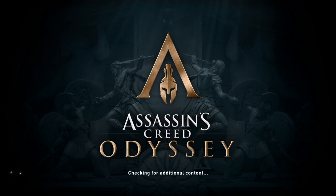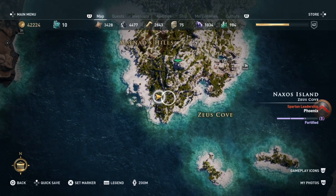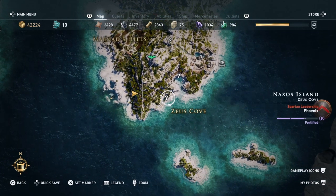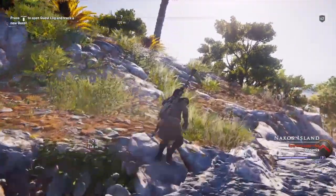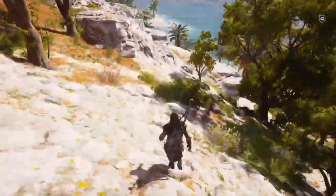Hi everybody, welcome back to my 100% walkthrough of Assassin's Creed Odyssey. In this video we are going to be doing another location on Naxos Island — this is Kalantos Bay. It's not far from where we are, it's just over there, so if you just jump... he needs to stay hidden, he says, and he runs over here.